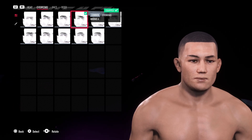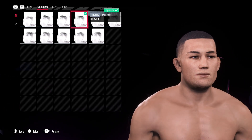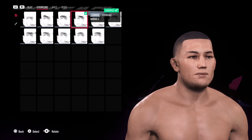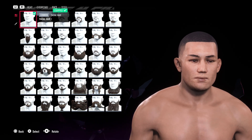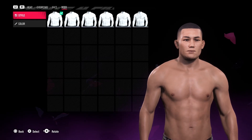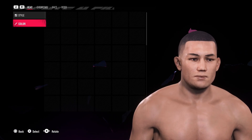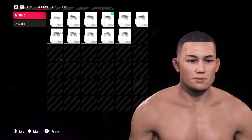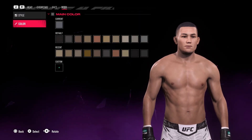Eyebrows — I went with 4. You could fill them in if you wanted to, I chose not to, up to you. Face: no facial hair and no body hair. Eyebrows and hair color are black, face is black too, and body is black. So everything black.